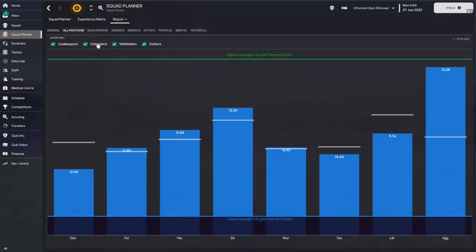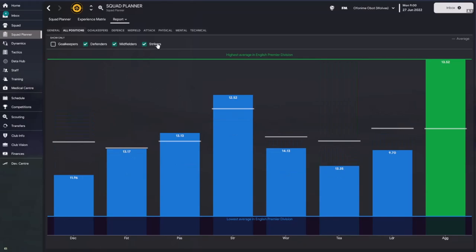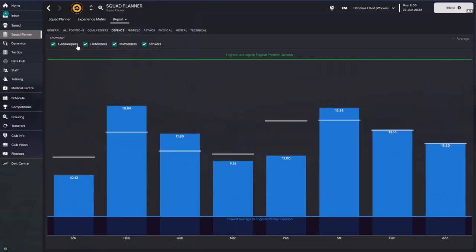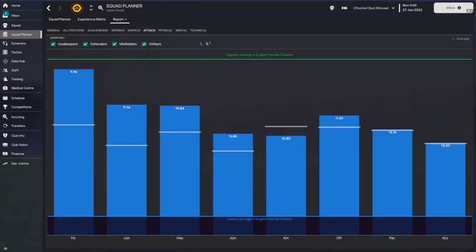From the squad planner comparison tab, you can filter by position and see the attributes that are important for each position. For goalkeepers, you can see that the Wolverhampton Wanderers keepers have good teamwork and decision-making, but everything else is slightly above average. You can also filter by defenders and strikers. In defense, you can see our strengths — good tackling, heading, marking, and strength — but our pace is not great. Playing with a very high line might not be very helpful because we may not be able to track back and close down space quickly enough.